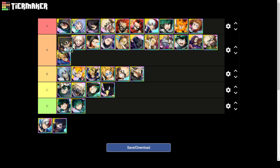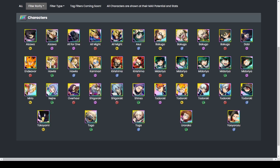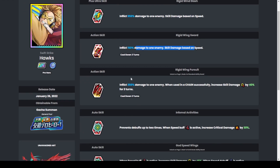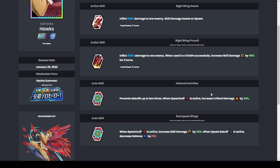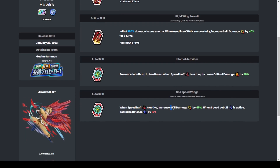A, B, C, and D tier units are not ordered from worst to best — the position within the tier doesn't indicate rank. A lot of you think this Hawks is not good, but I disagree. I used him in JP and had a lot of fun. On paper: inflicts 350, skill damage up by 40 when speed buff is active, critical damage up by 30.